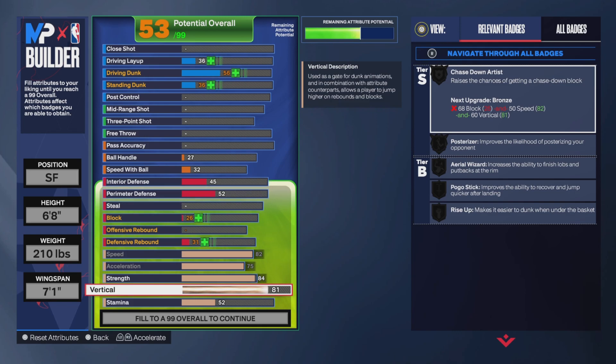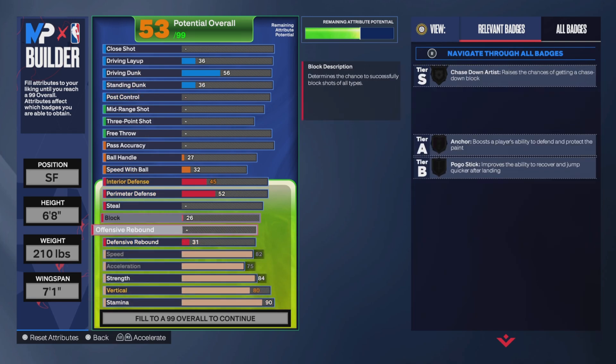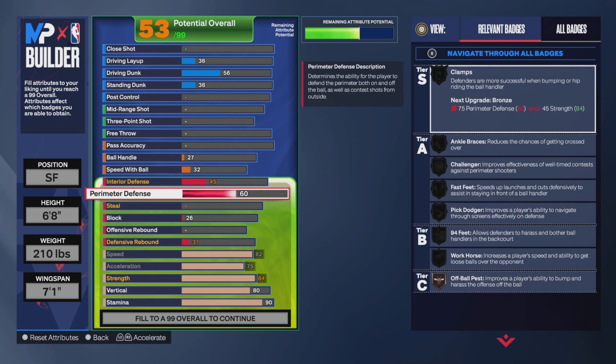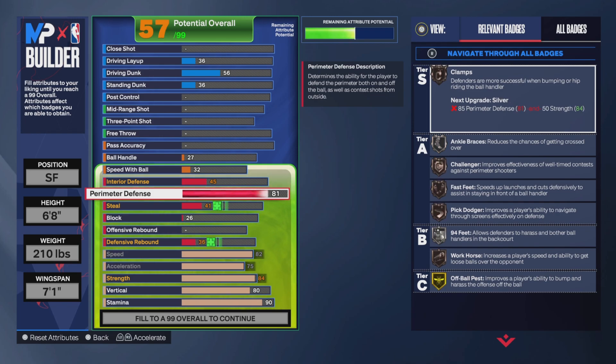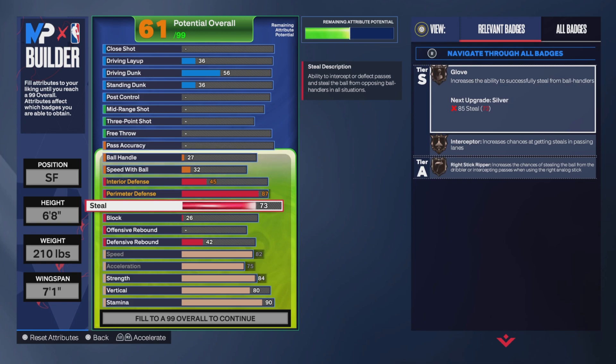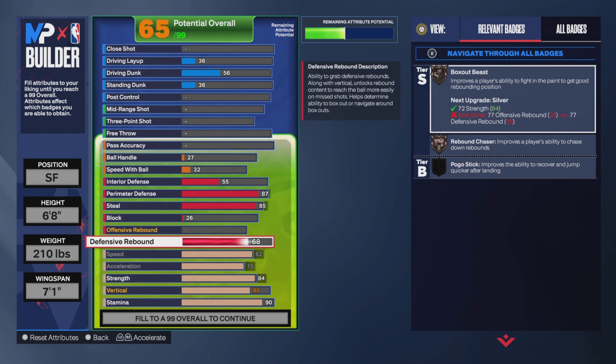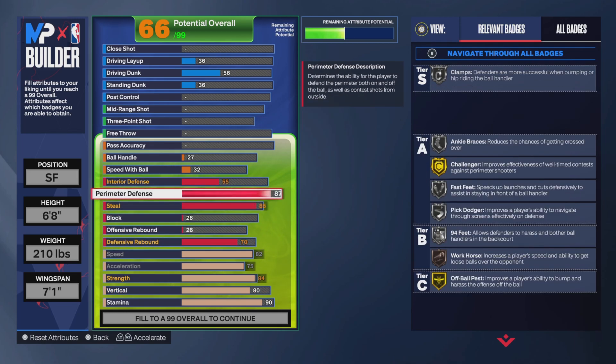With speed and acceleration I maxed that out. Strength I made an 84 to get that Bulldozer badge on silver. Vert is an 80 and stamina is a 90. With perimeter defense I got it at 87 to get gold Challenger. Steal is an 85 to get silver Steel, silver Glove, and defense rebound is a 70.